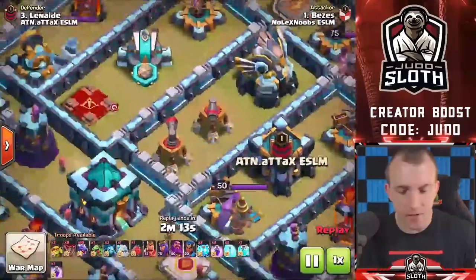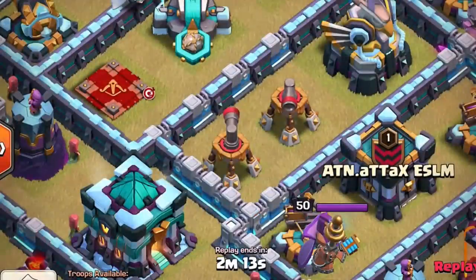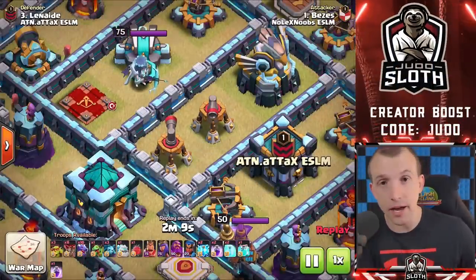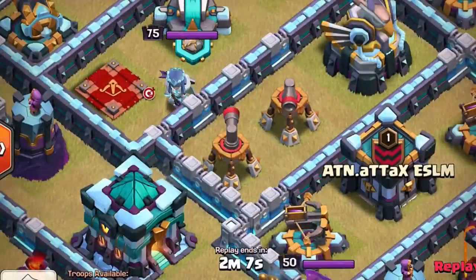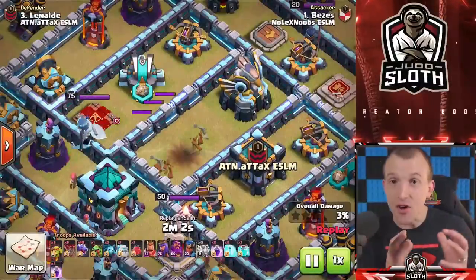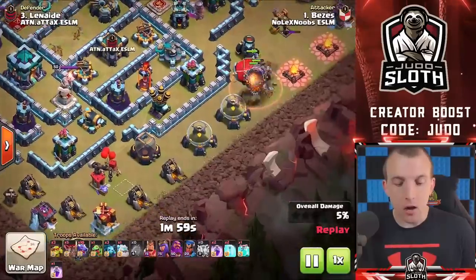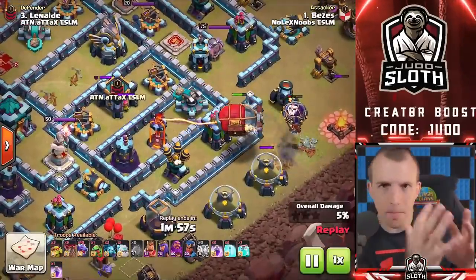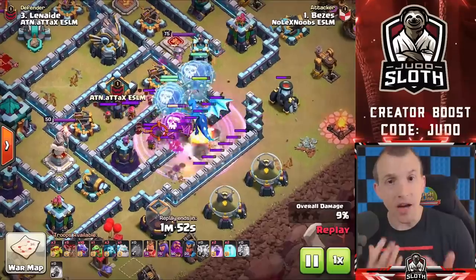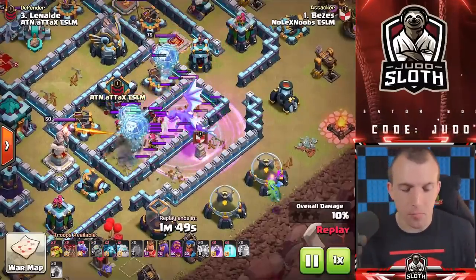If you can use the lightning to take down multiple key defenses in the center, it's definitely something you should be considering. We've talked about the lightning spells being used for big defenses — the scattershot, eagle, clan castle. What about the air sweepers? Any of you air attackers will know how dangerous the sweepers are at just pushing your troops back and allowing the regular defenses to do damage. But you now only need two lightning spells to take it out, which is two spell slots. We do commonly see bases with the air sweepers together in the center, so not only can you help create that pathing by taking out the core, you're also taking out the sweepers. That allows an electro to come in, such as your battle blimp.